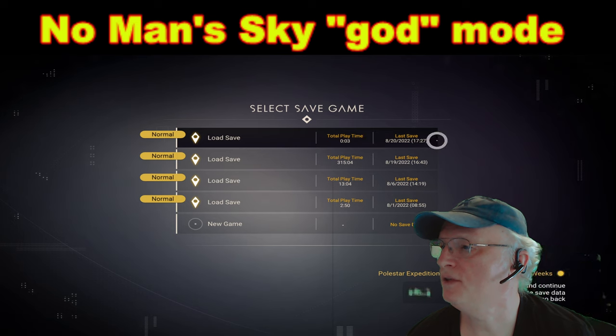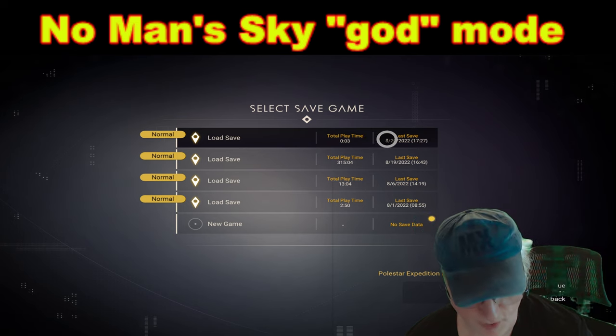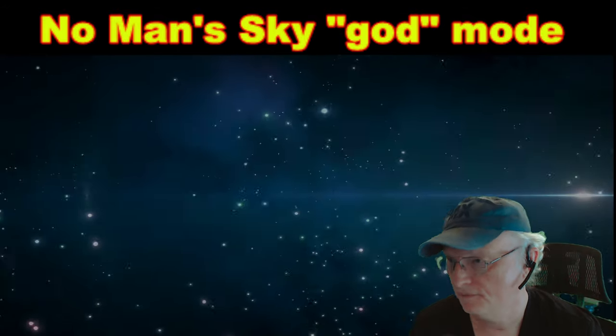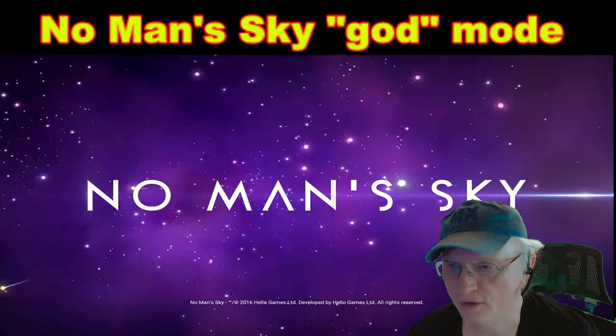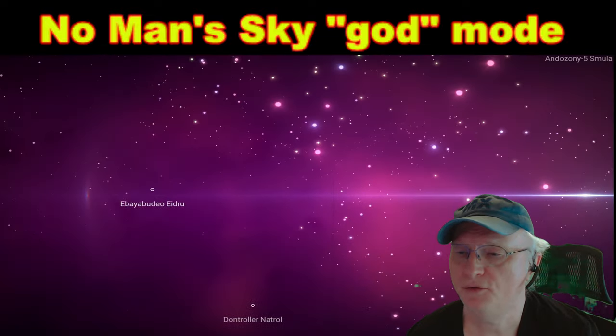We're going to go back to the save file that was just saved a few moments ago, and we're going to reload it. The only thing I've changed for this save file so far is we gave him a Class S Royal with 48 slots for a multi-tool.